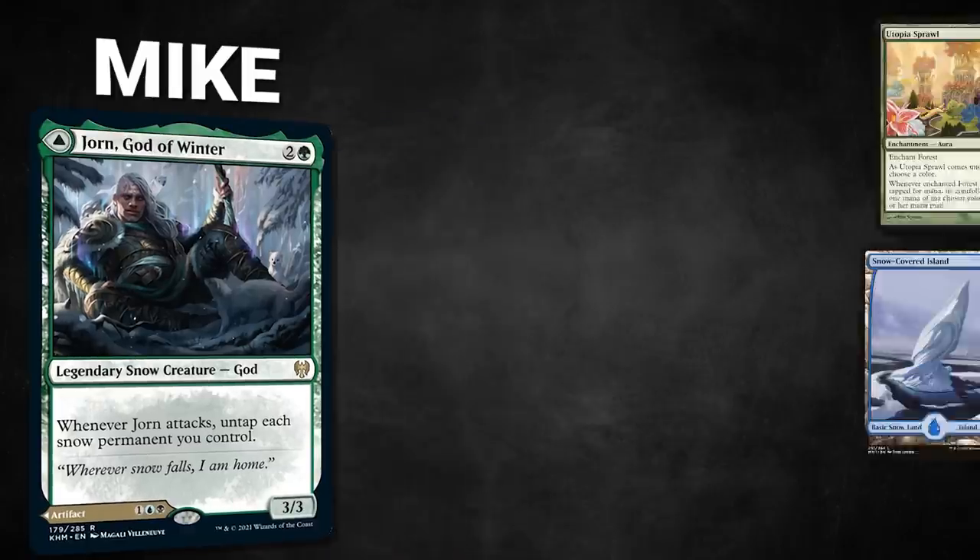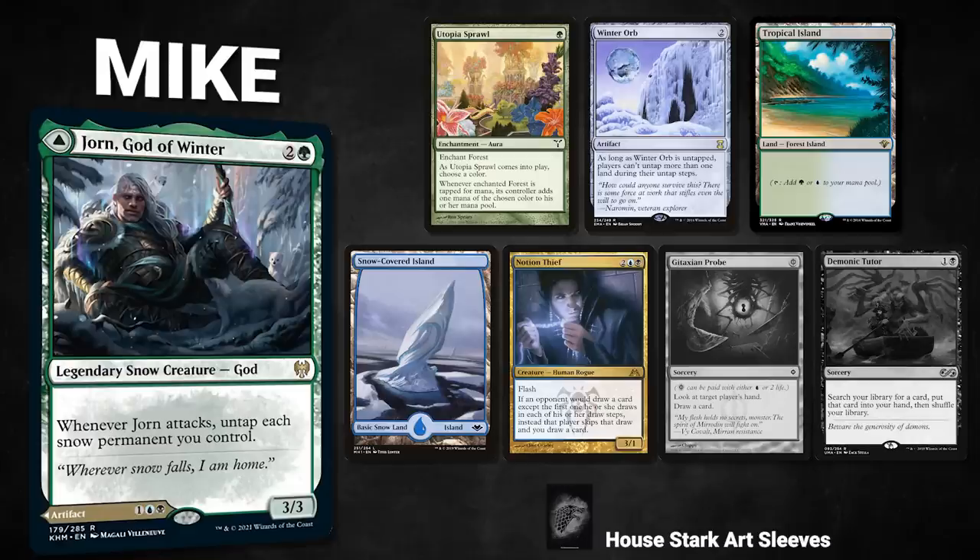Mike's opening hand contains a Utopia Sprawl, Winter Orb, Tropical Island, Snow-Covered Island, Notion Thief, and his London Mulligan cards are a Gitaxian Probe and a Demonic Tutor.